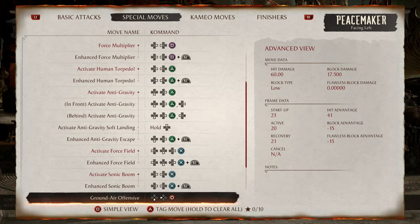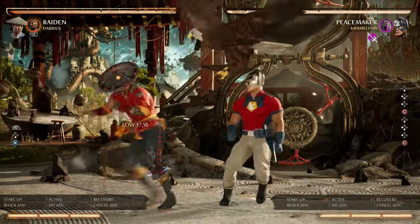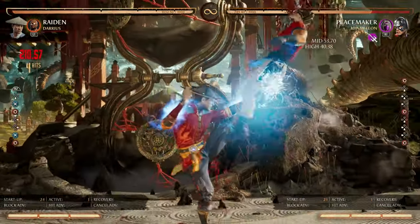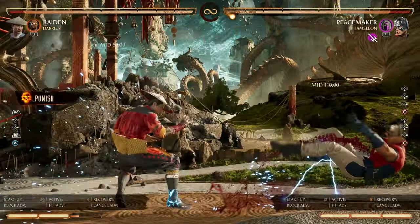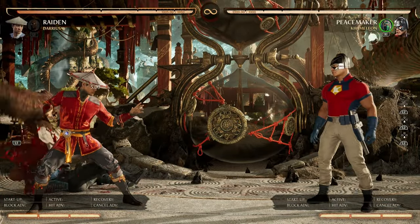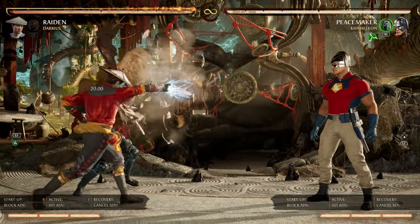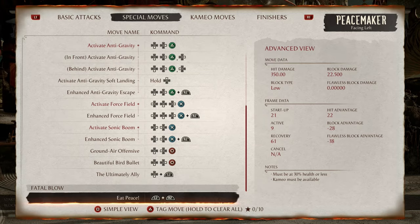Following up we have Ground Air Offensive at negative 15 frames, punishable on block at close and mid distances. Since Peacemaker rolls forward, Beautiful Bird Bullet can be armored through at mid distances to be punished. For Ultimate Ally, he calls his eagle to harass your cameo, depleting their bar while also damaging you in the process. A quick down-tool or any other anti-air option that can hit it will send it away.